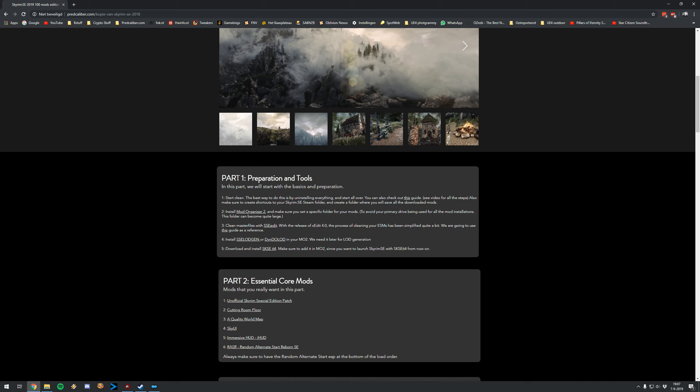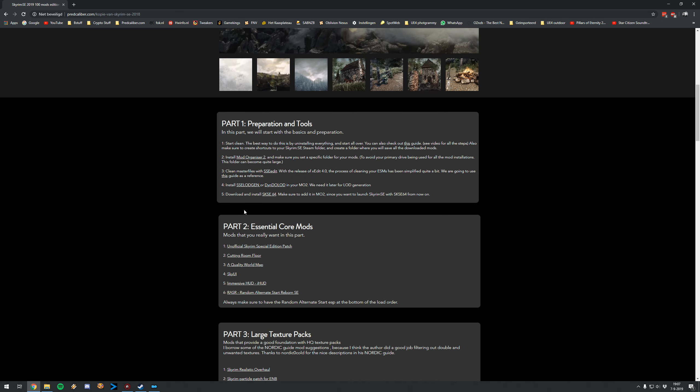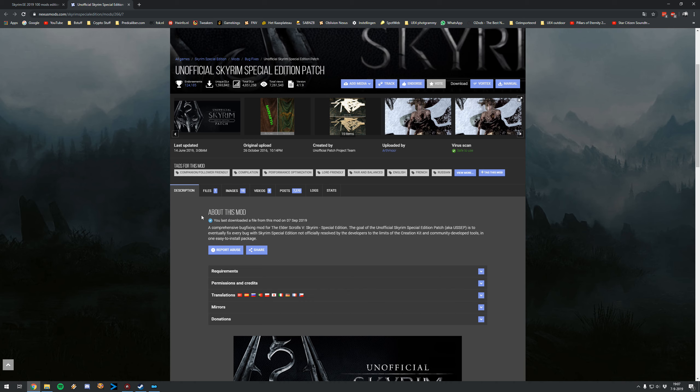We have a lot more to do, so I suggest we start with the easier part now. Since we've done all the preparation and created a stable foundation, it's time to continue with the essential core mods. Downloading these mods is a lot easier than the preparation work. The first mod is the Unofficial Skyrim Special Edition Patch. I'm not going to explain a lot about these mods, because otherwise this tutorial would take way too long. If you want to know what every mod does, I suggest you read the description.